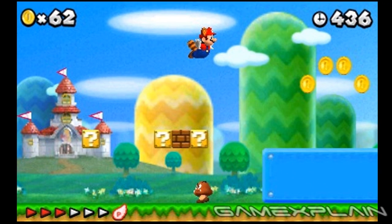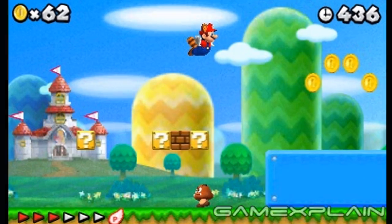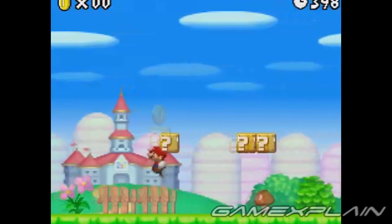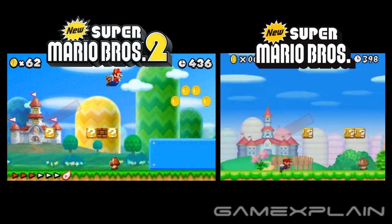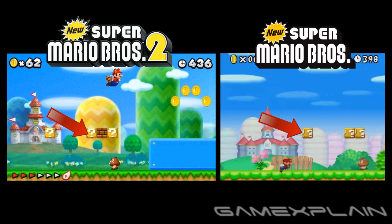We're very likely looking at the very first world of New Super Mario Bros. 2. You can tell because it looks almost identical to the first level of New Super Mario Bros., which itself was inspired by the first level of the original Super Mario Bros. Almost everything is the same: the castle in the background, the dome-shaped mountains, the similar block placement, and even the poor Goomba that's all alone.